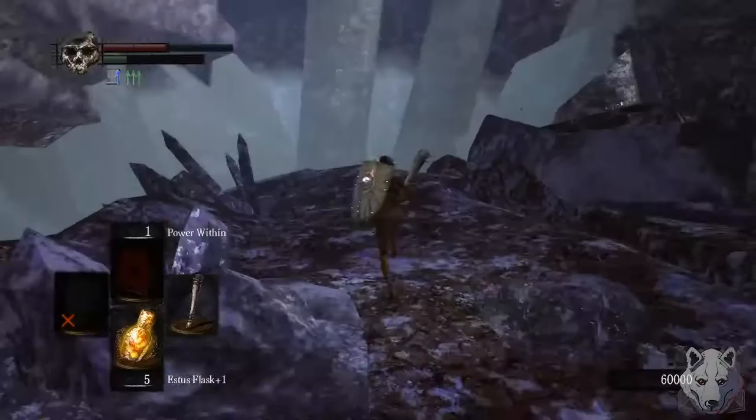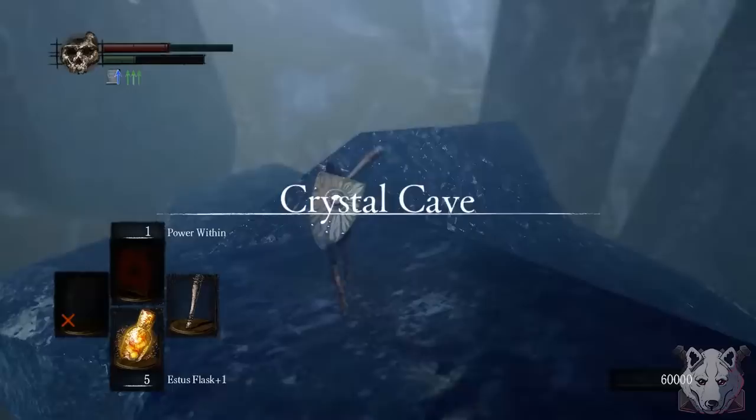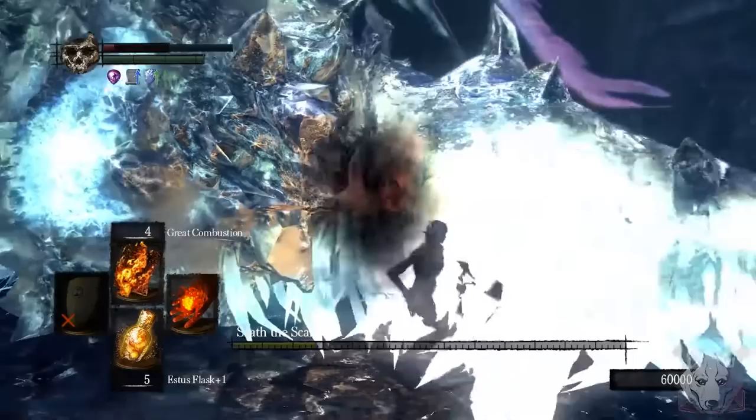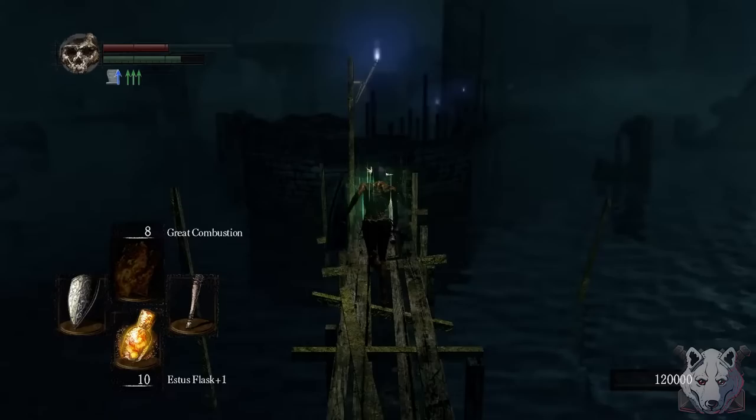After all that lava, I decided to have a fair one-on-one fight with an immortal dragon, so it's off to the Crystal Cave to fight Seath. Come here, you big stupid dragon — break the only thing that can stop me from killing you. I guess he's not so immortal after all. Alright, I've put it off long enough. It's time to make our way to the Four Kings.